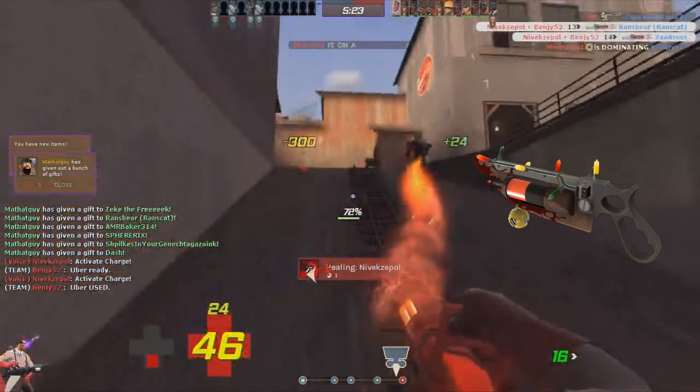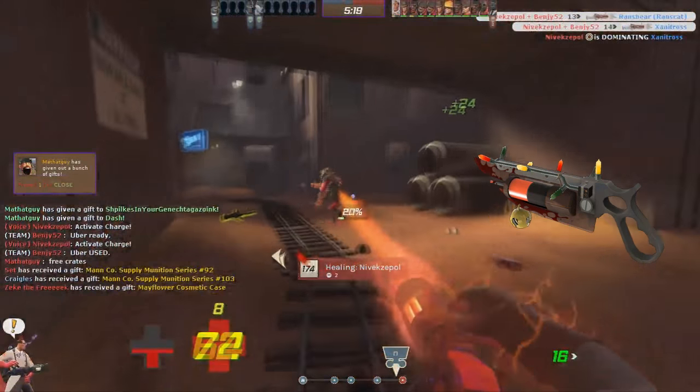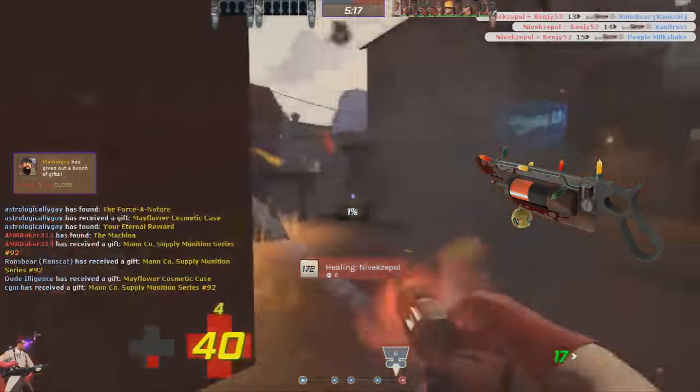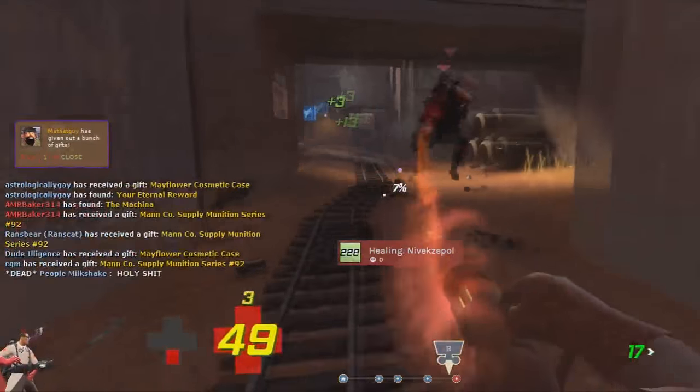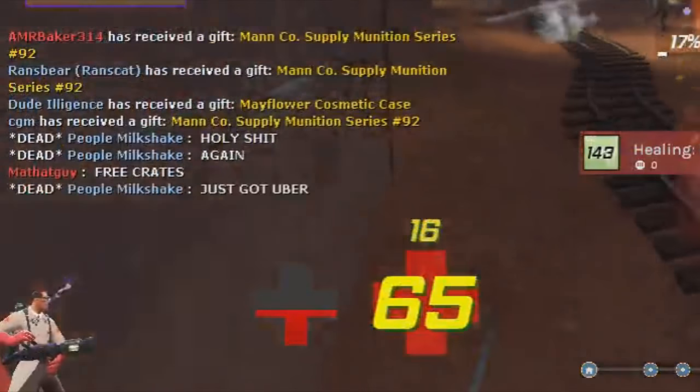The Ubersaw is amazing for the huge profit it grants. 25% Uber per hit will give your team even more much-needed momentum when you use your Kritz. If you are getting medics to rage like this, you know that you're doing it right.